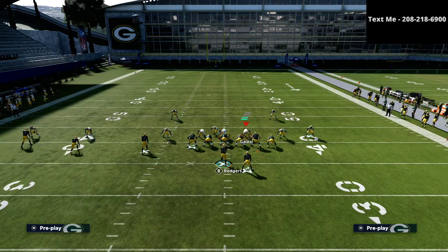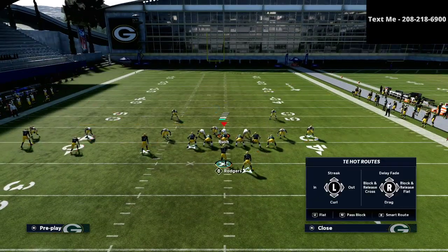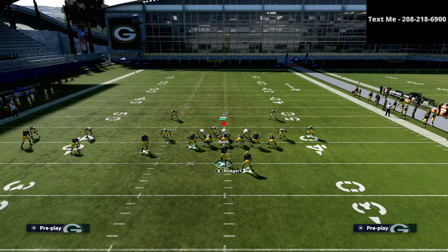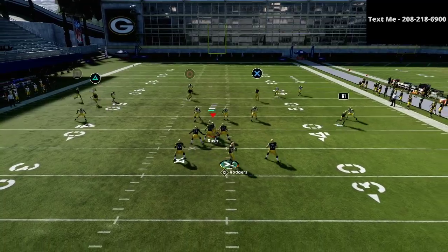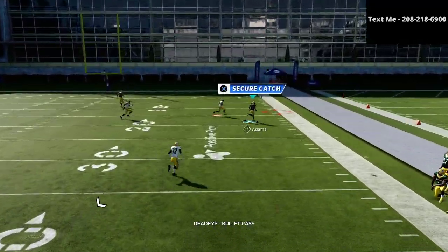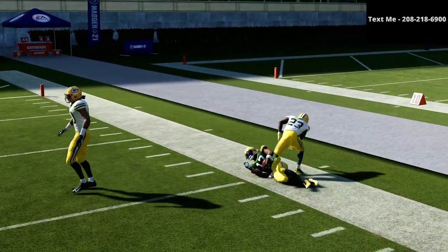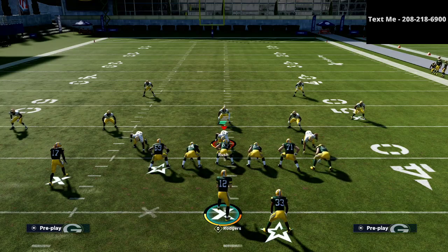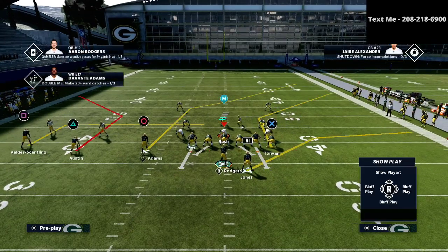This route is super glitchy. I will be 100% upfront with you — you do need time in the pocket for this. But if you can let this route develop, you're going to see that there is so much space. That's a 25-yard purple zone it's beating, and it's also going to get over a 25-yard cloud zone or a 30-yard zone. It beats everything. That's the beauty of this formation and this play.